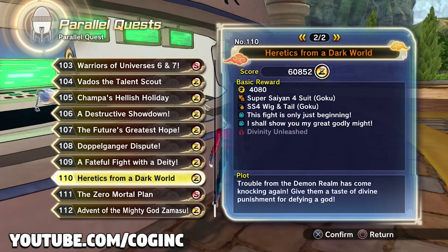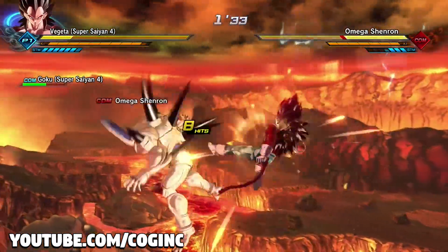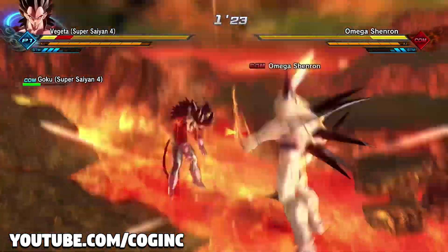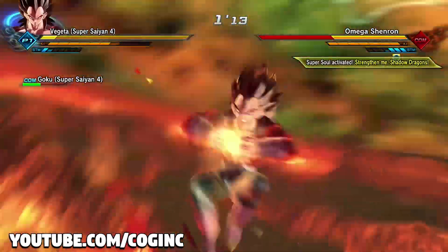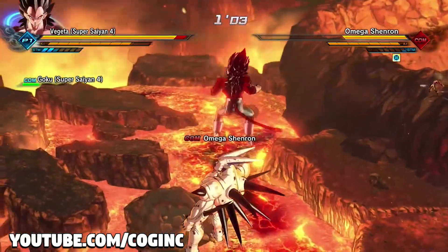Getting GT Vegeta's clothes along with Super Saiyan 4 Goku's torso and the Saiyan tail is doable, but as far as the wig goes, not yet. If they give us a Super Saiyan 4 Vegeta wig in the future, we might not be able to equip the tail at the same time, since the wig is an accessory and so is the tail. They'd have to release a combined Super Saiyan 4 Vegeta wig with the tail.